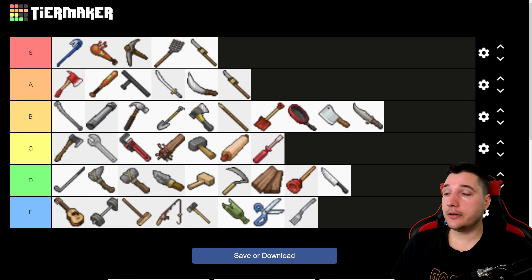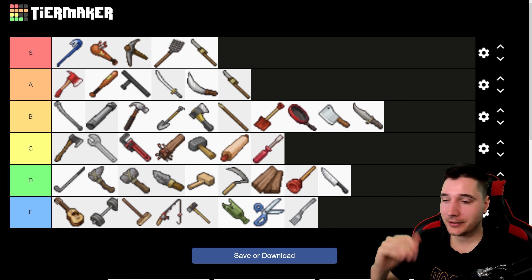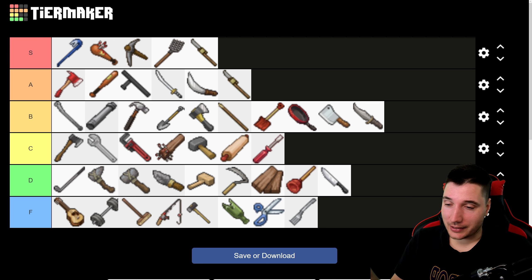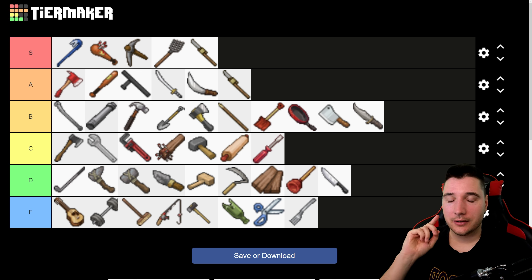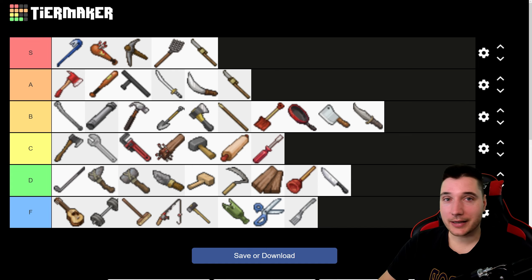And there's the ranking of all my favorite weapons. Let me know what you think — would you agree with what I put in S tier and F tier? This is what I like to use, though it's also a bit of a power ranking. It's just my opinion, and I hope you liked it. Check out the other Project Zomboid videos on my channel — I'll see you guys next time.